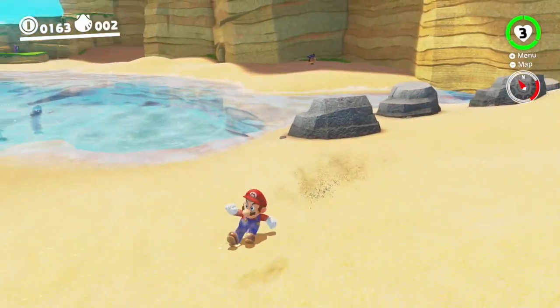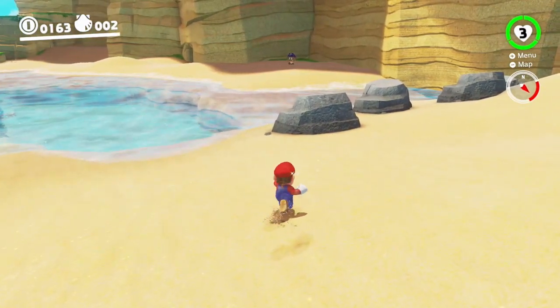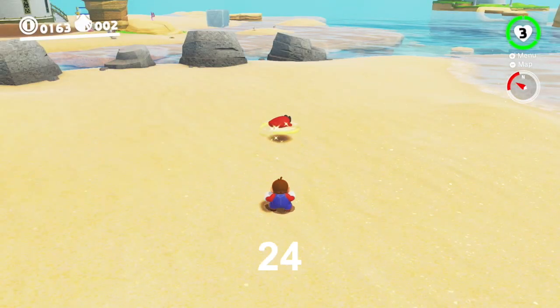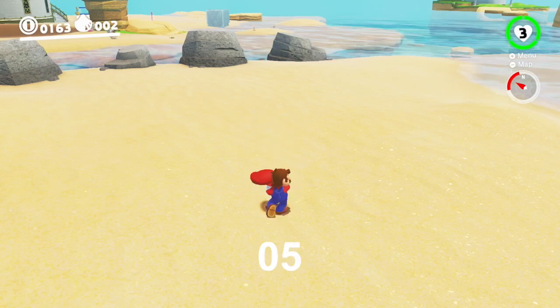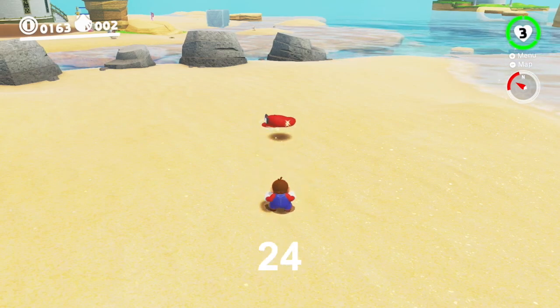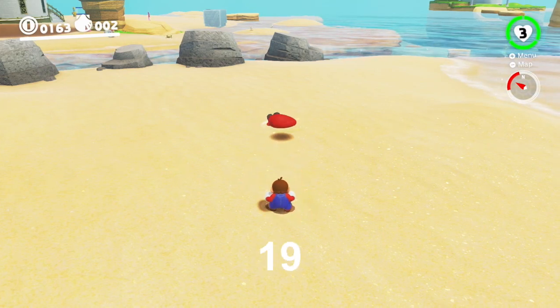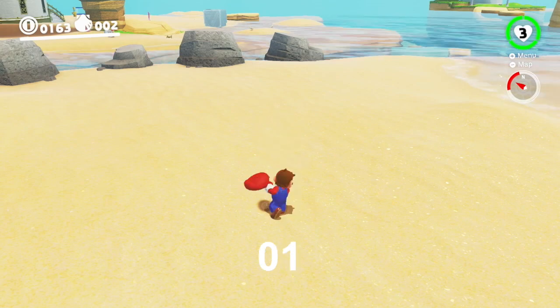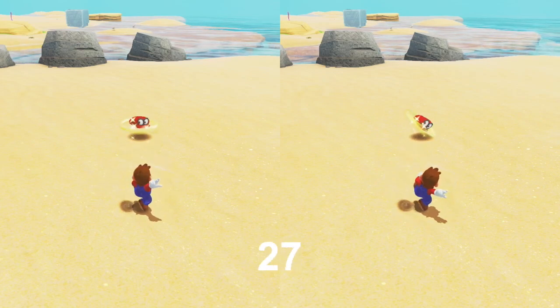Another difference between the throws is how quickly you can crouch or roll after them. If you perform a single throw on the ground, you can crouch or roll after 24 frames, which just so happens to be the same amount of time after which you can home. If you perform a single throw MCCT, on the other hand, you can crouch or roll after 19 frames. This means that you can save 5 frames in late clip by throwing Cappy with an MCCT instead of a regular cap throw.